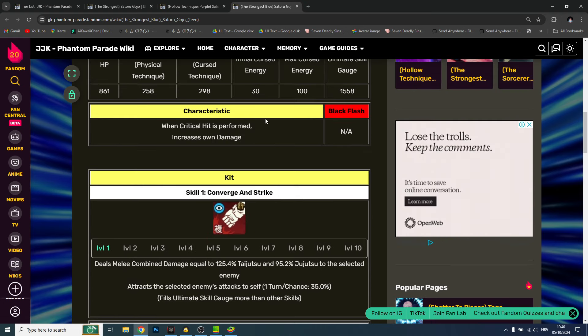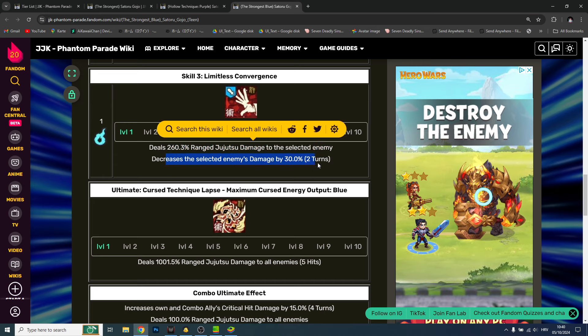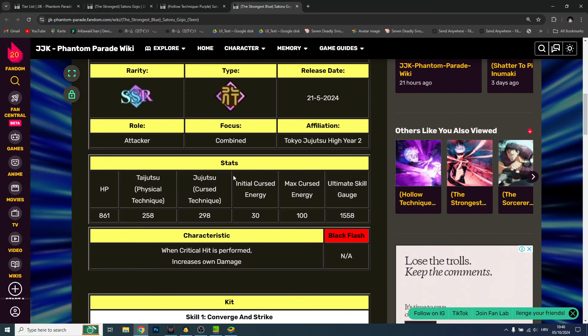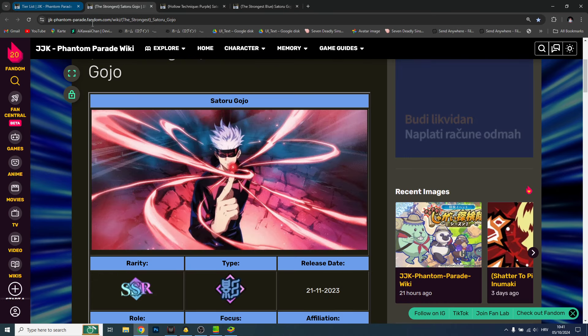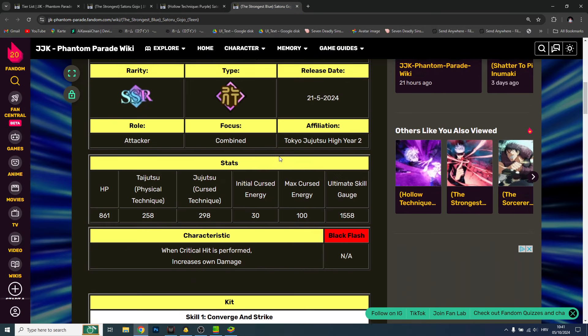This is a nice Gojo as well. Skill three deals range Jujutsu damage to selected enemy and decreases that enemy's damage by 30%. The ultimate deals over 1,000% range Jujutsu damage to all enemies. This Gojo stays in the battle — mainly pure DPS, grants attack immunity for two turns, increases own damage and Jujutsu damage. All Gojos in this game are busted and that's what I like to hear.